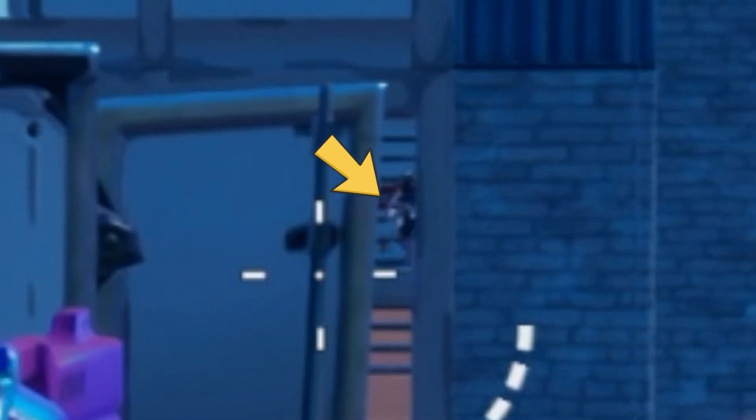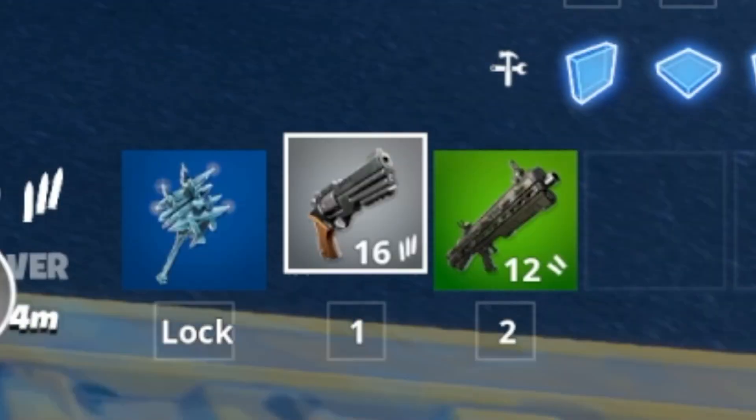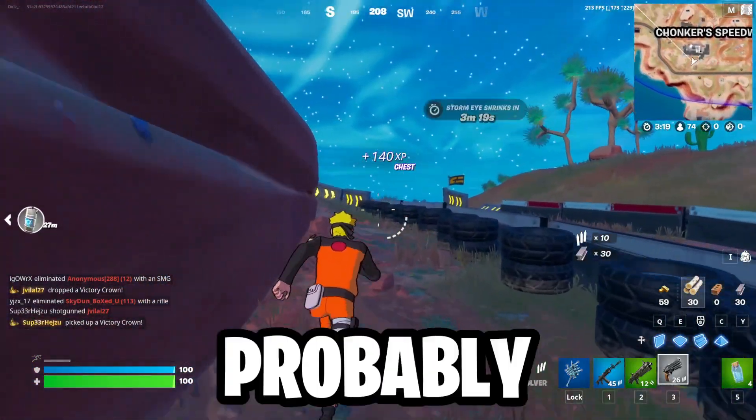After shielding up, I notice there's someone in the building ahead of me. I can see them go up the stairs, but at this point I've only got a revolver pistol and an auto shotgun. So I'm like, hmm, this isn't going to go very well if I take a pop shot at him. I'm probably going to die.